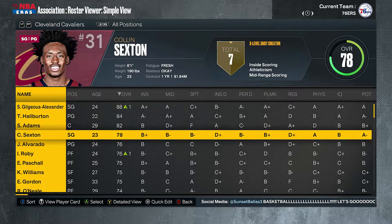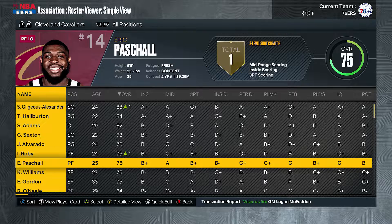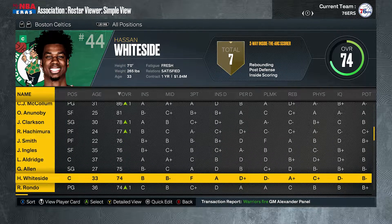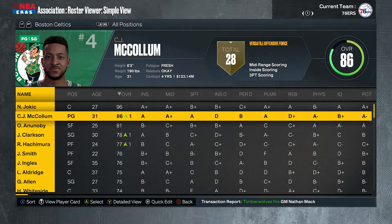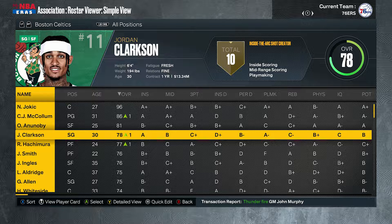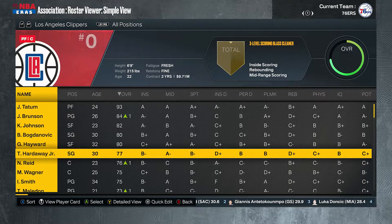The Cavaliers got a young Shai Gilgeous-Alexander, not bad. Evan Adebayo right there, Sexton back to the Cavs, Jose Alvarado — it's not a bad team, could be a solid playoff team. The Celtics have Jokic as their star with CJ McCollum, OG Anunoby, and Jordan Clarkson. Could be a solid playoff team — I'm not sure if they'll make the finals but it could happen.